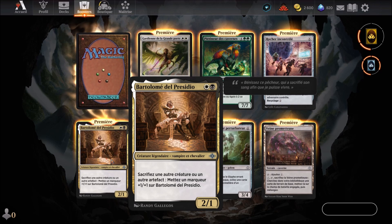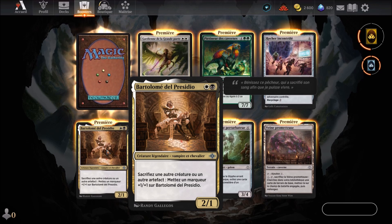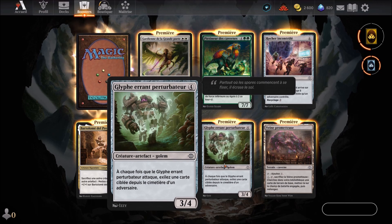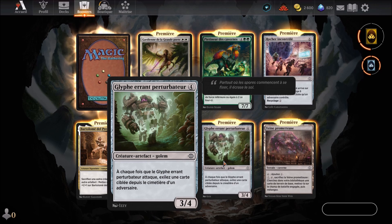On continue avec Bartolomé del Presidio, carte Orzhov — magie blanche et noire — qui arrive au 2ème round et qu'on connaît. Ensuite, Enfant du volcan, carte rouge au 4ème round, créature élémentale. Équipé du piétinement ; au début de l'étape de fin, si vous êtes descendu ce tour-ci, mettez un marqueur +1/+1 sur l'Enfant du volcan. Il a 3 en force et 4 en défense.